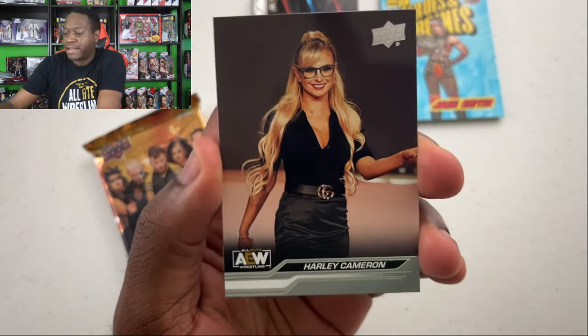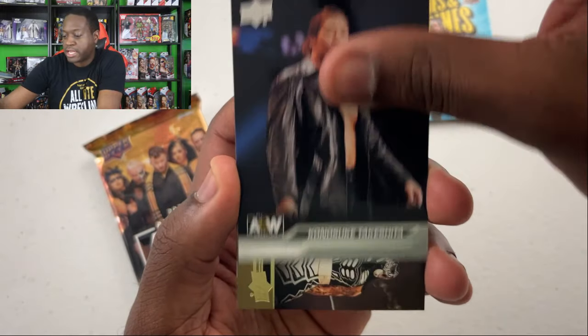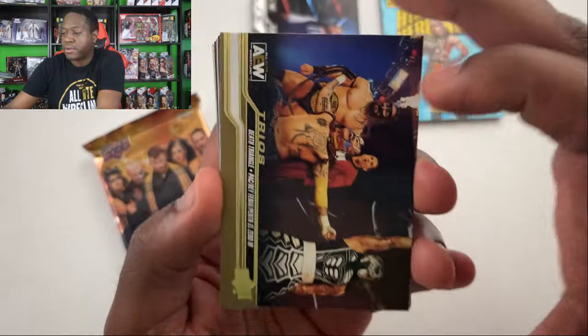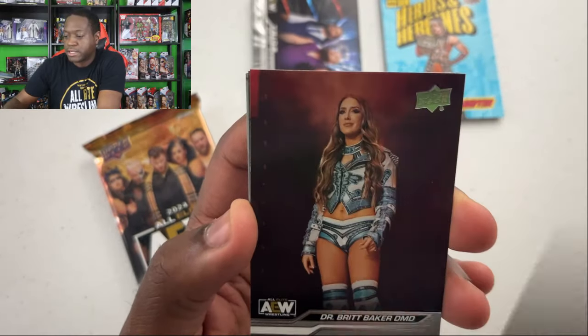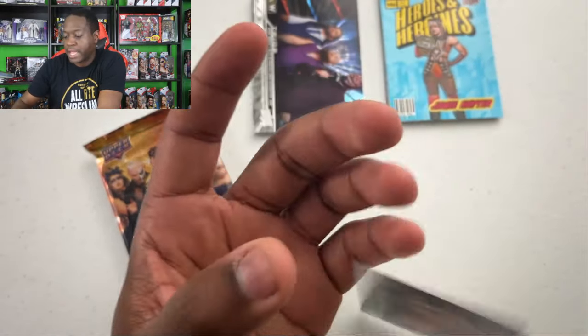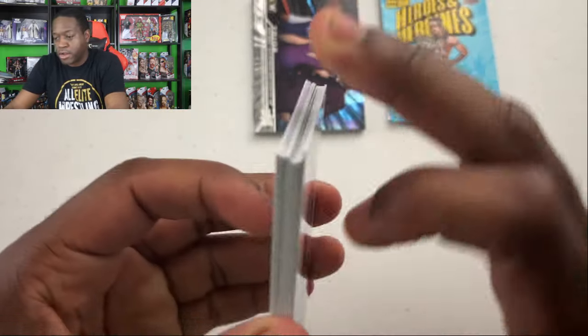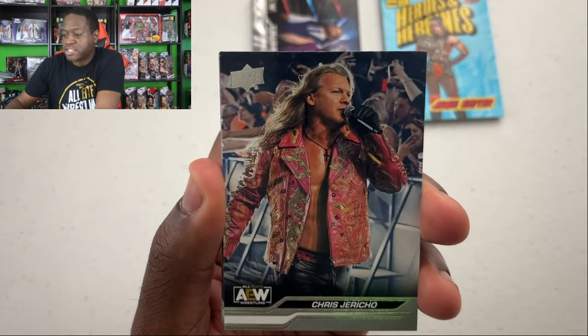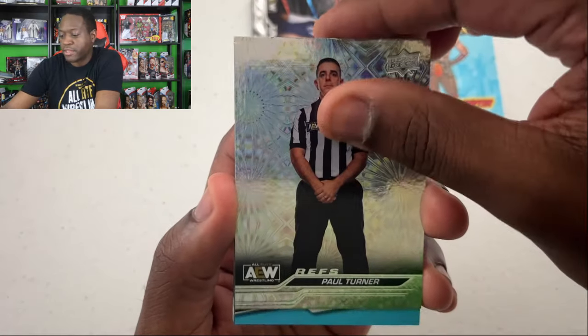We're going to sweat it — we're going to break, we're going to sweat it. Dustin Rhodes, Harley Cameron, Wheeler Yuta, Smart Mark Sterling, Katsuyori Shibata, Takeshita. Trios card, Gold of Death Triangle. Did we pull any patch cards yet? I don't think we have. Britt Baker on the canvas, Keith Lee, Mike Posey, Britt, Hook, and Ozzy Open on the tag team card. Seemingly our two hits are somewhere — Adam Copeland, first card of his. Death Triangle, Chris Jericho, Brian Keith, Jay Lethal, and Jeff Jarrett.